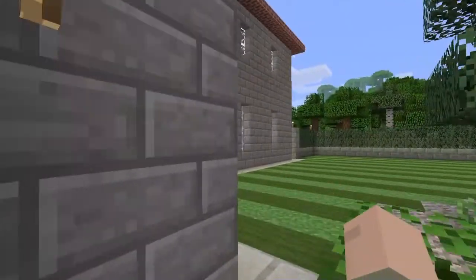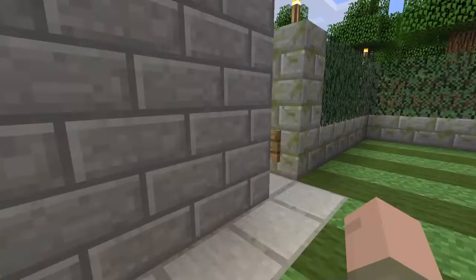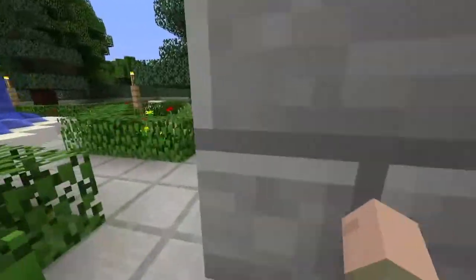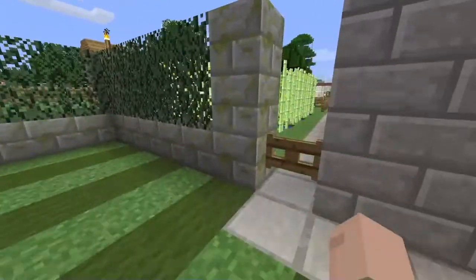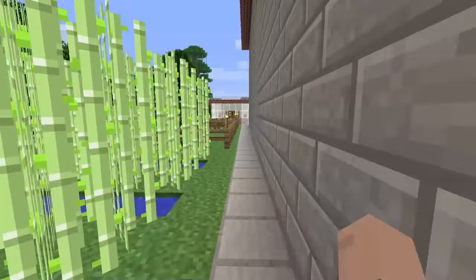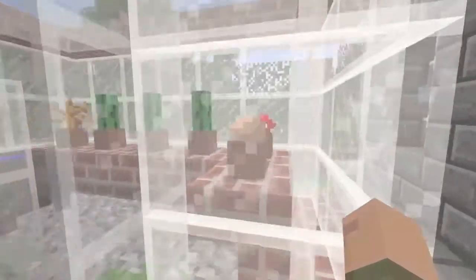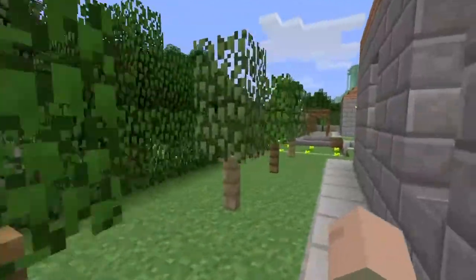A bit of a formal garden out the front. We've got to be quick here because it takes a lot of time to show you around this place. We've got one side garden that's all the food garden, a garden shed down the back, then around the other side garden we've got the sugarcane plantation, a couple of cows for milk, chickens for eggs and feathers, and a glass house to grow things.